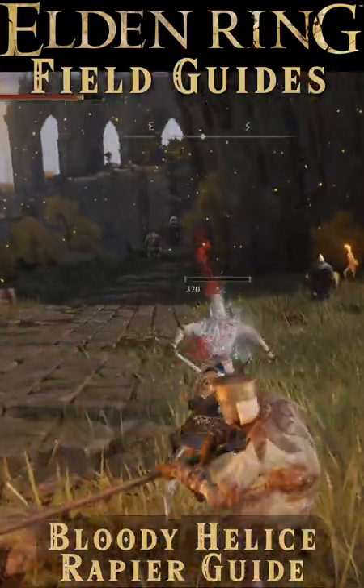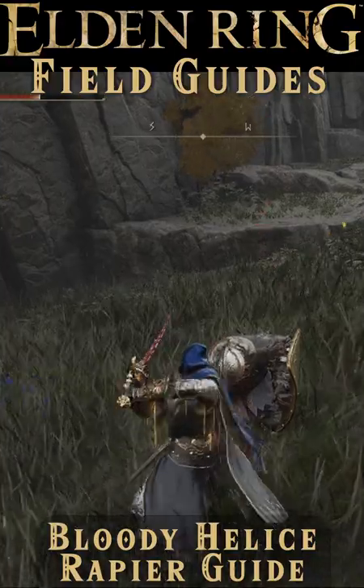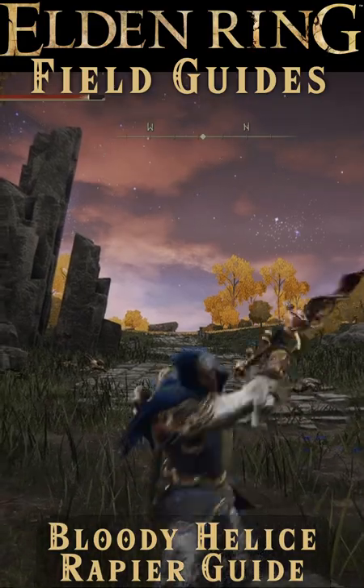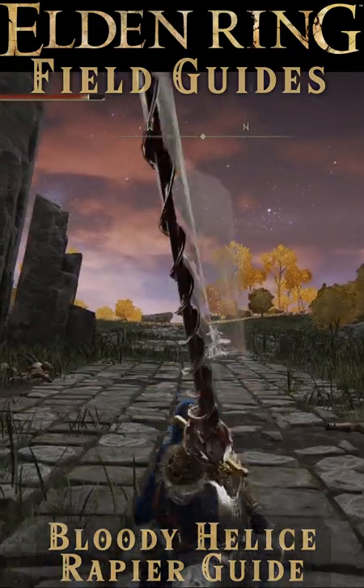And if you want even more distance, just make sure you're not locked on to your target, and quickly look away from them, hit the L2, then manually aim at them and slam them with that R2. You'll cover even more distance in the same direction, and surprise your foe to death.